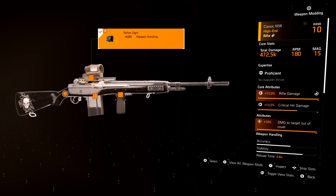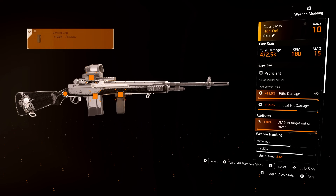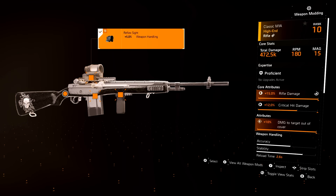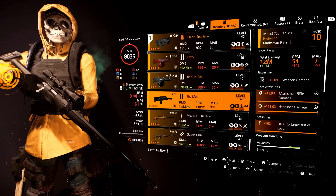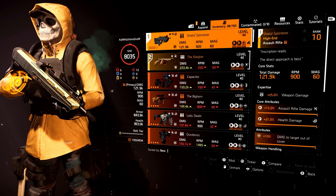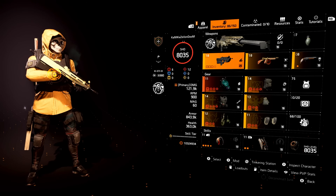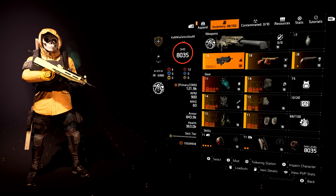For a rifle, I go for laser beam accuracy, the five rounds, and then weapon handling. Usually with a rifle I'll whip it out with a Crusader shield and just spam it — boom boom boom. Weapon handling with that accuracy just keeps it right on target. Remember, all of these are just my personal preferences. I'm just explaining why I use them — you can adapt these techniques to your play style or not.